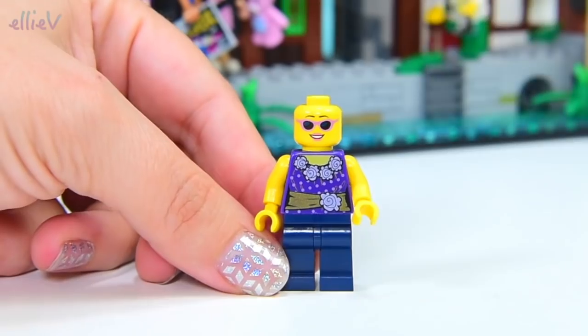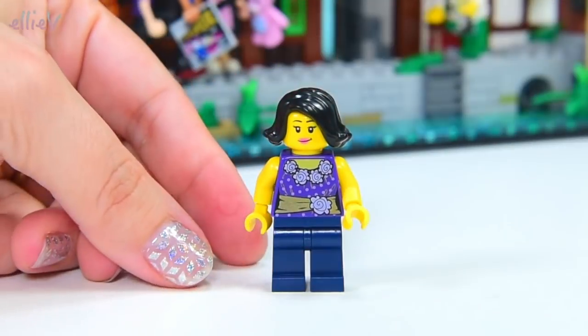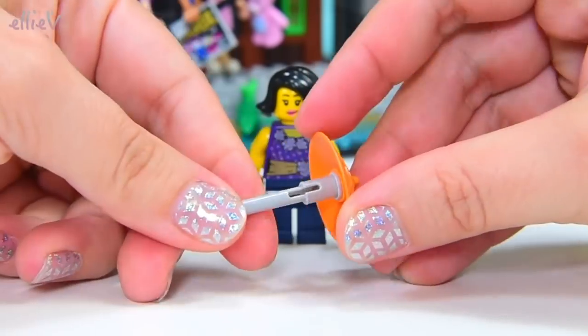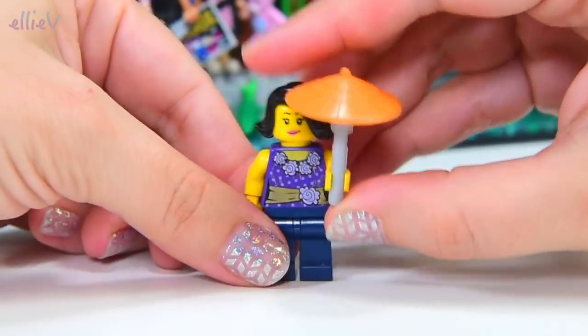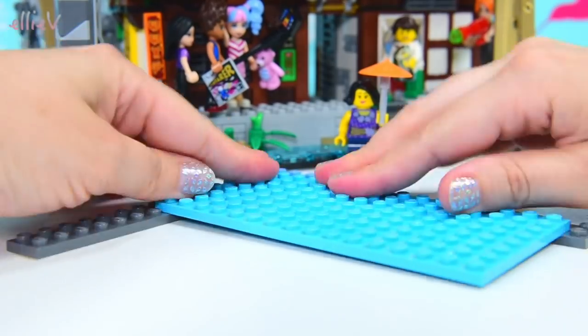She's got two faces — one with some groovy sunglasses and some very cute flippy-outy hair. We'll turn it around back to her normal face, and she gets an orange parasol for shading her face while she's wandering around Ninjago City.